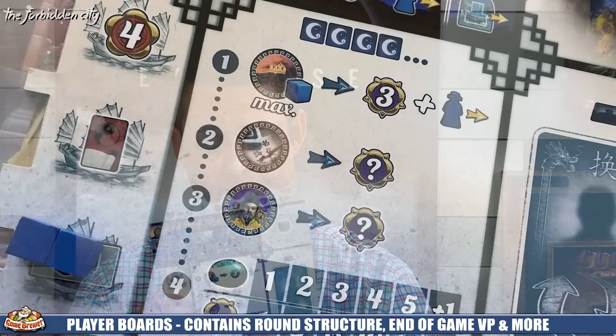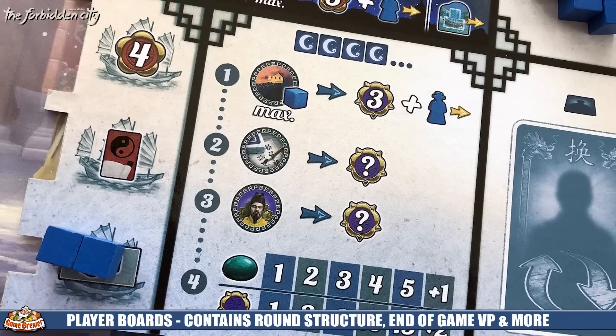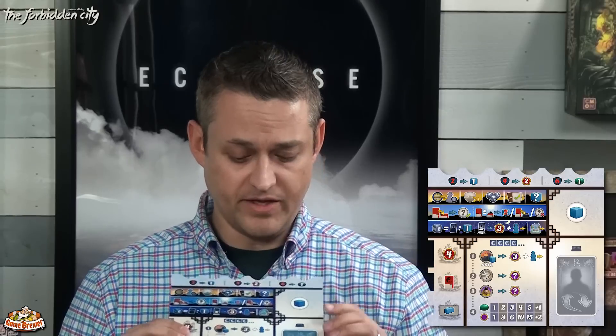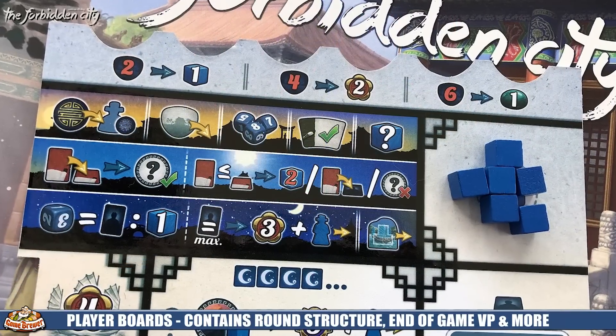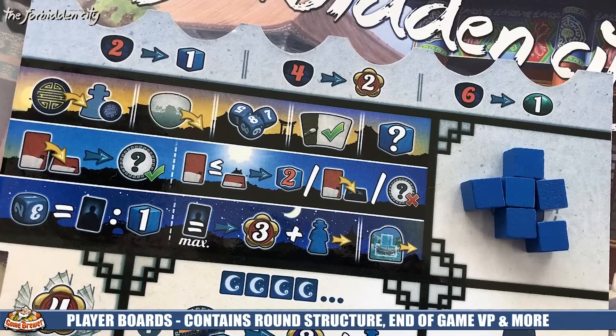Each player also has a player board. In the bottom middle is your end-of-game scoring. Across the top, you track all your travel tokens — you take the ability and slot them in from left to right, and you can turn these in for special abilities. On the left-hand side are three abilities tied to the canal. On the right-hand side is a place for discarded or used cards and a place for your servants — everyone starts with six servants, which are the cubes. The player board has literally all the information you need to play this game, with great iconography that walks you through every step.